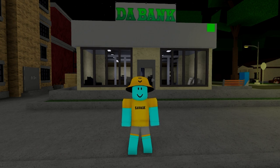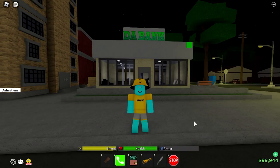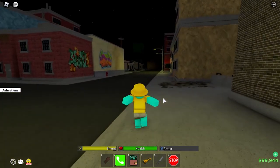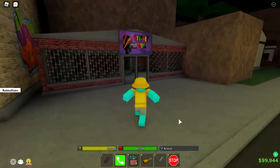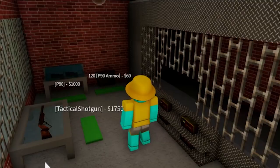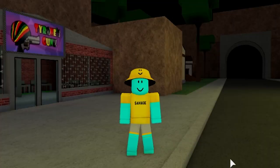Now that we got every tier one gun out the way, this is what y'all been waiting for — the tier two guns. We're about to find all of those. We start at the second gun store, come from the bank all the way down the street and up the hill. We got the tactical shotgun right here, the P90 right here, the silenced AR right here, and the AK-47 if you need one of those.